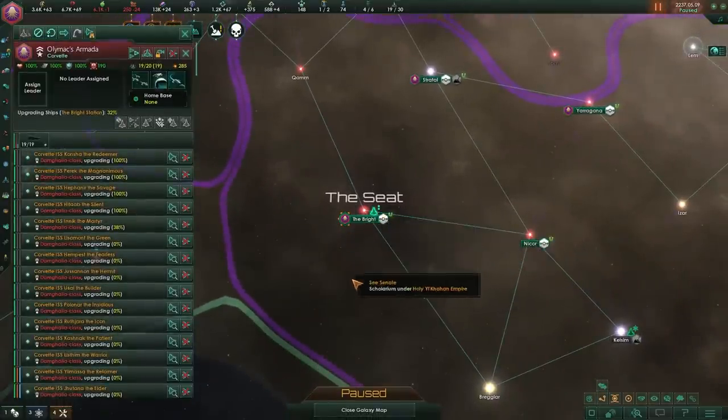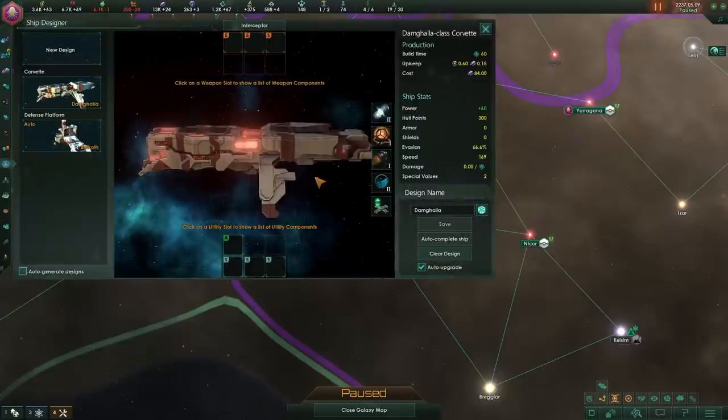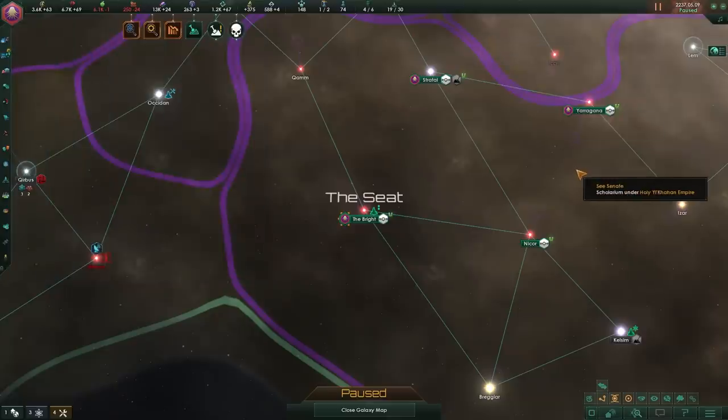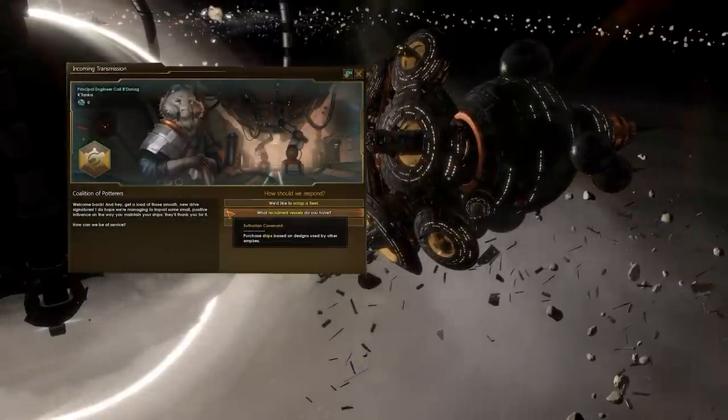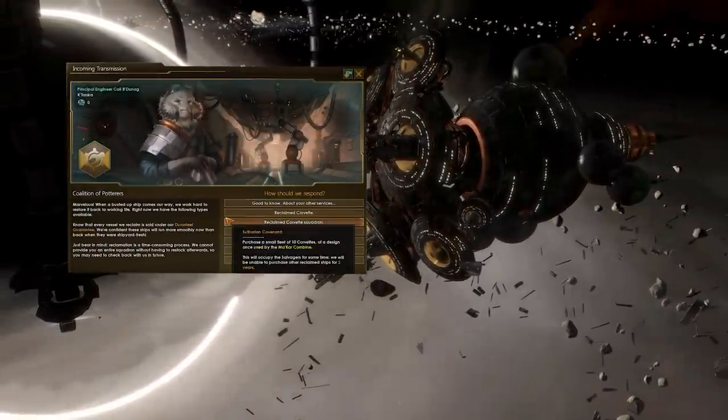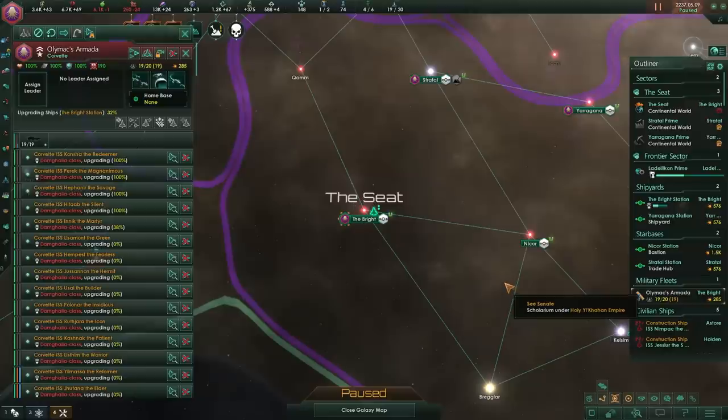Now what you could also do is change your design a little bit, put the hyperdrive back on. In that particular case, what you could hypothetically do is send them over to the scrappers. If you send a fleet over to the scrappers, they will take it, no matter how they're set up.